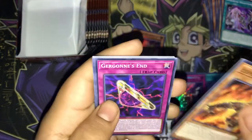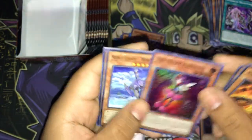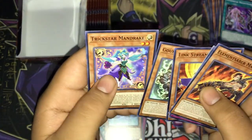We have Elementsaber Rumelo, Bergon's Ant, Kaidan Kendo Spirit, Crystal Keeper, Trickstar Roto, World Legacy World Lance, Link Streamer, Goki Bear Hug, and Trickstar Mandrake.